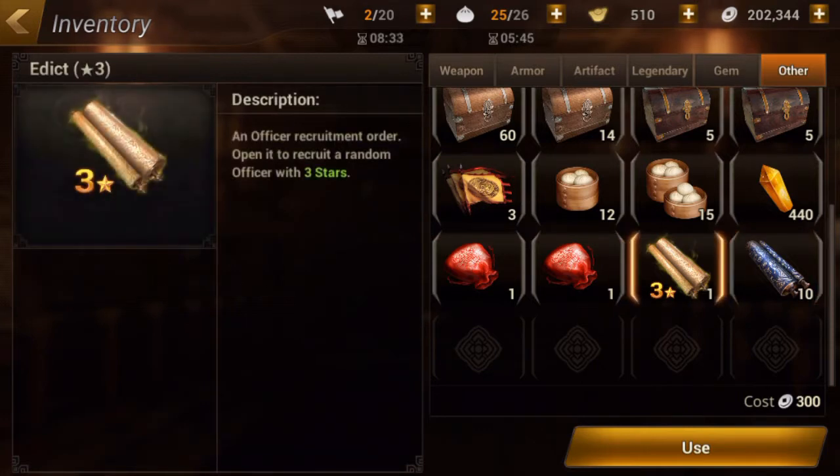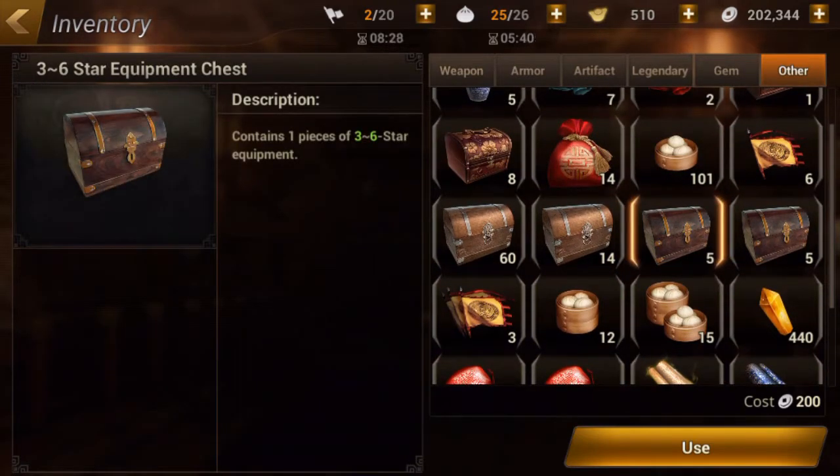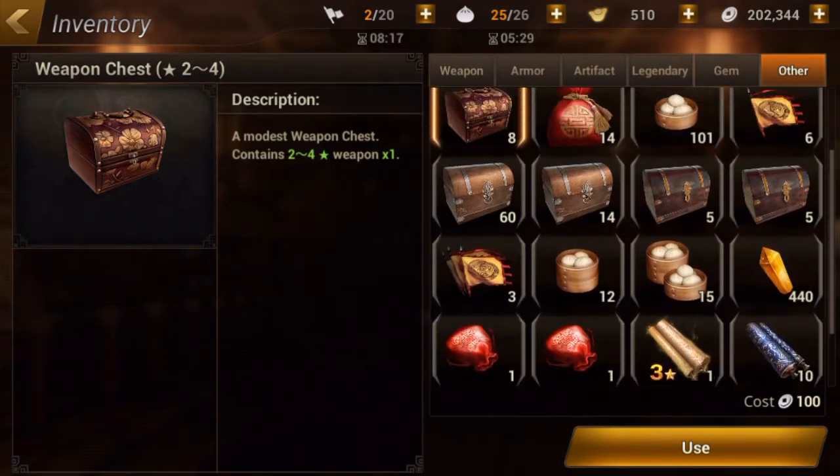We also have a regular three-star one here — might as well open that — and then we have a few equipment chests as well, which give you three to six star equipment, and one that gives two to four star equipment. So I thought that could be fun to open too, and we'll be opening pretty much all of that stuff today.